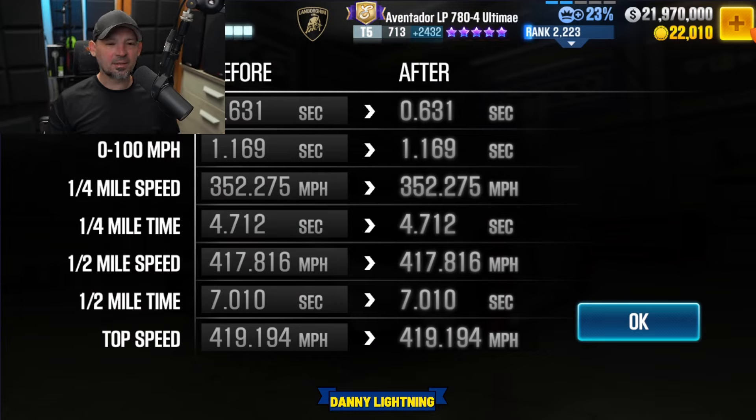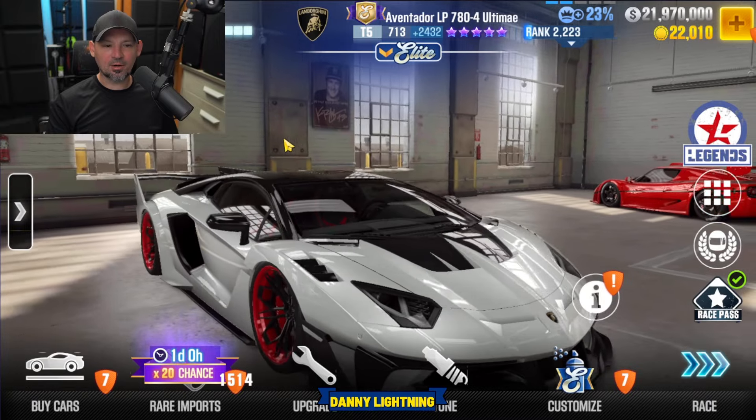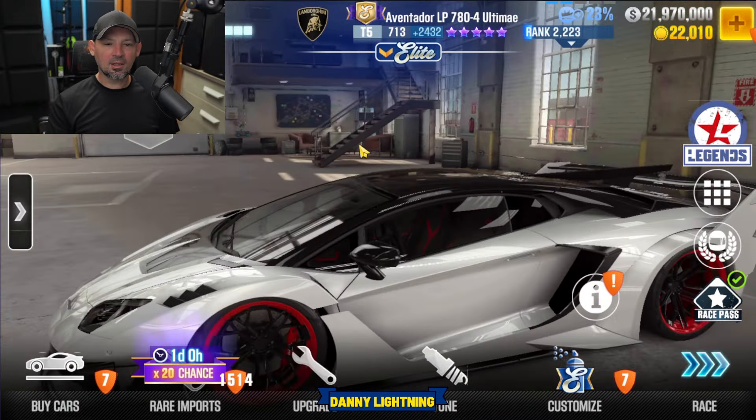This one has a 7.0 on the dyno. Most of the time you're going to be running in the 7.9s, maybe into the 7.8s, but it's got really good acceleration. It's got 419 miles per hour on the top speed. So yeah, this is just an overall really nice car. If you want to see this car in action, I do have a video for it already — just search Danny Lightning plus the name of the car and it should pop right up. Pretty cool car overall.